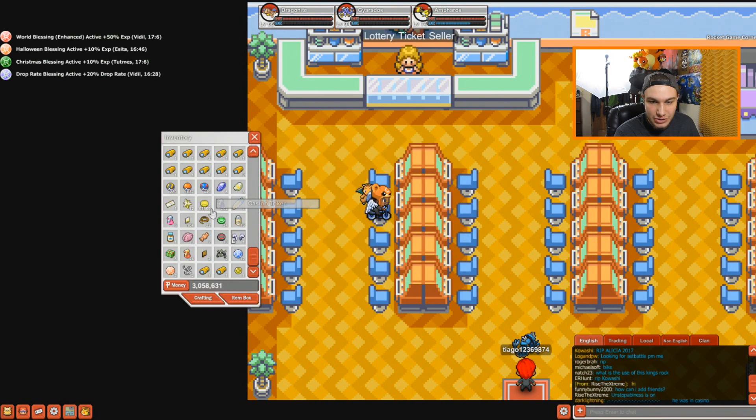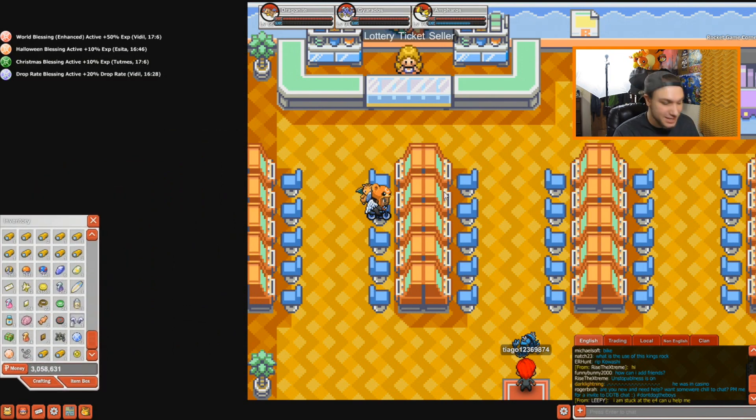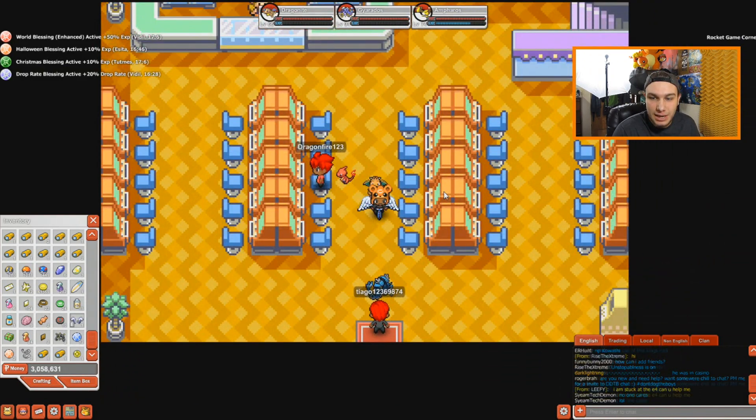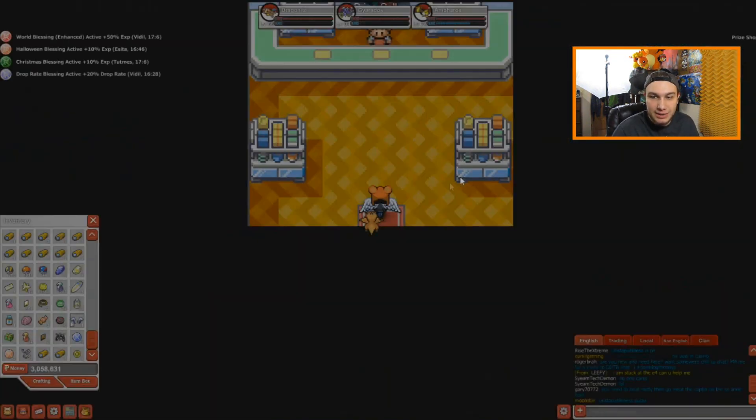That's $10,000 tokens — a lot more extra than I needed. But now I have 61,000 tokens, which is insane. You can actually sell these for a lot. If you get lucky like that you can make a lot of money off this place, but if you're not lucky then it's going to suck. That's my lucky machine — that's how you get some good stuff.